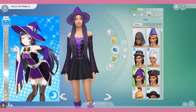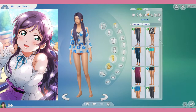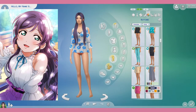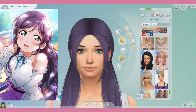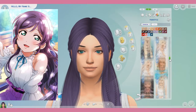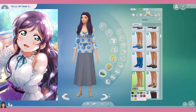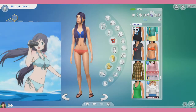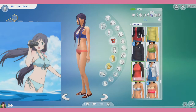Now for Nozomi's aspiration and traits, that was pretty hard as well because with Nozomi being a fortune teller, I wanted to give her the wellness aspiration, but since I'm using her for the Magic Pack, I decided to give her the spellcaster aspiration.